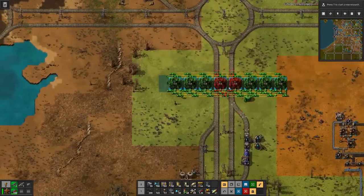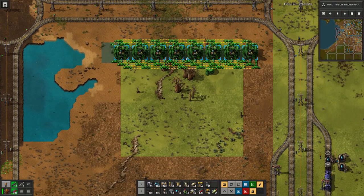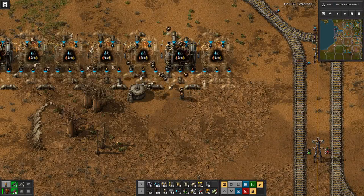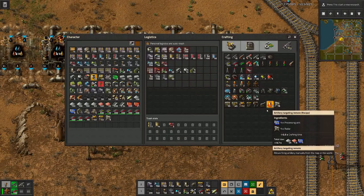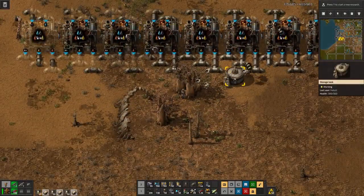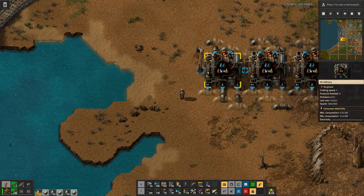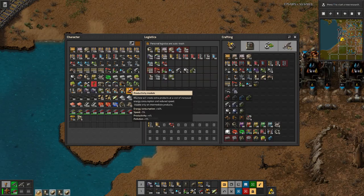Let's do this and place it up here — a little bit of space there, but that will do. I'll probably run out of pipes or underground pipes. There we need water, so I should have a water pump somewhere in here. Water pump — where are you? Let me find it.